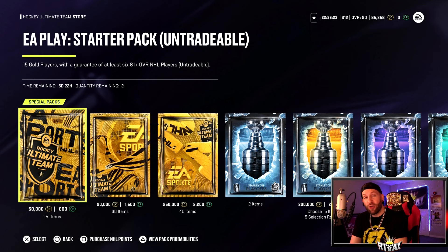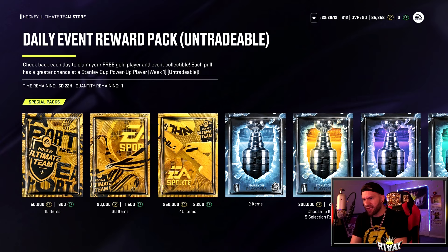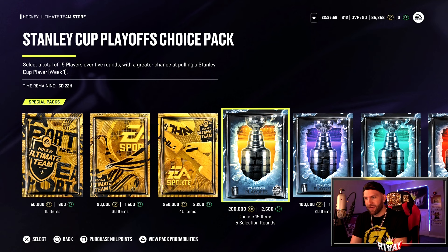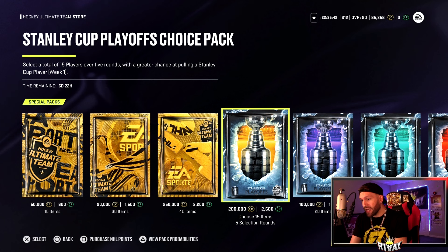We jump inside the pack store - there are three EA Play packs, yes that pack is from EA Play. I also have this daily event reward pack - pretty sweet. You do have a greater chance at getting an amazing card. Stanley Cup Playoff collectible, I'll take it, but to get a power-up MSP is pretty difficult. What else we got - 200k for a Stanley Cup Playoff Choice Pack. Pack probabilities: 9.2% for a 95 or better, 33% for a 90 or better, 57% for an 86 or better. Imagine paying 200k and falling in that 43% where you don't even see a purple.